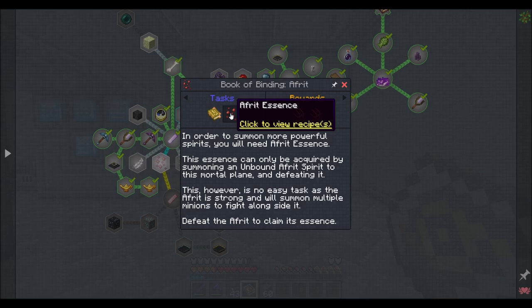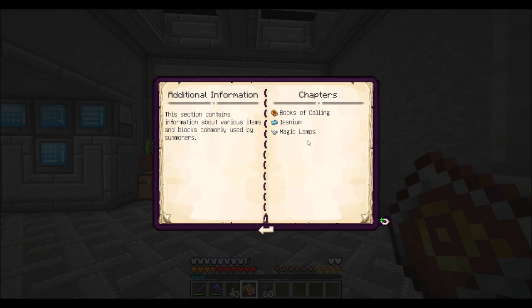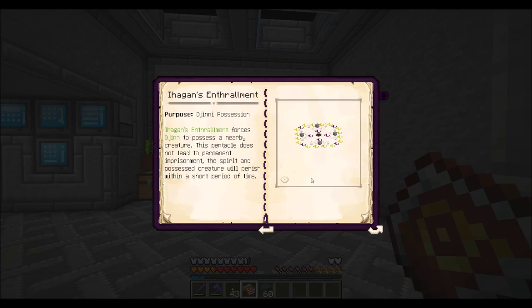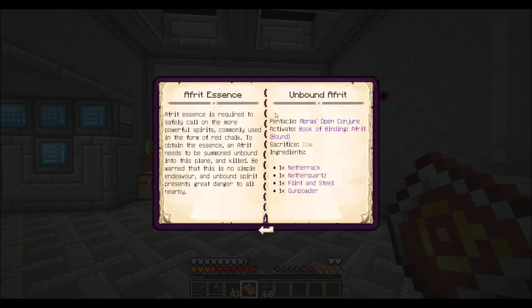So in order to do this, we need a Book of Binding Afrit and the Afrit Essence. Let's look through this book and figure out how that works. We need Abra's Open Conjecture, an Afrit-bound Book, and we need to sacrifice a cow. And we need Netherrack, Nether Quartz, Flint and Steel, and Gunpowder. So we need to then craft that into Red Chalk.